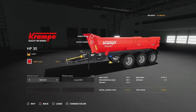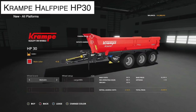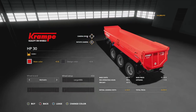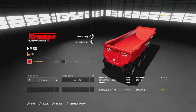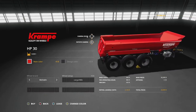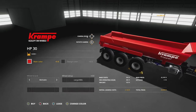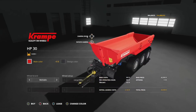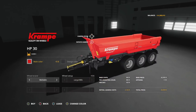The next new mod for all platforms is the Krampe Half-Pipe HP30. This is a very useful trailer for transporting bulk crops — whatever you've got as a bulk crop on your map, this will handle it. It has a 16,300-liter capacity and takes up four slots on console.